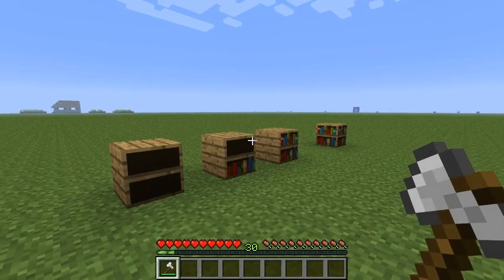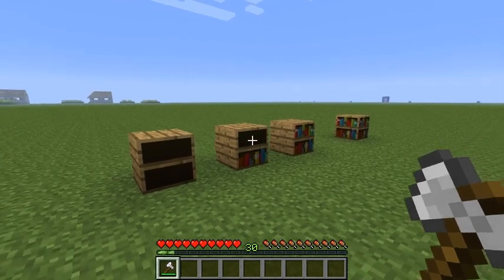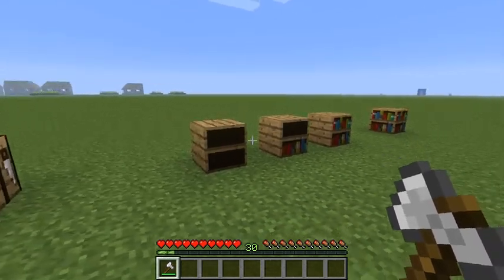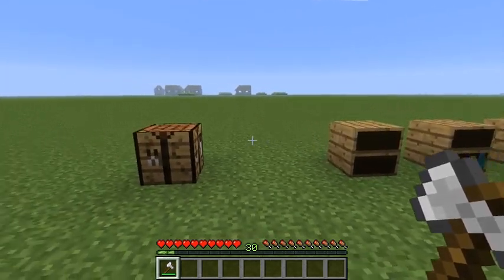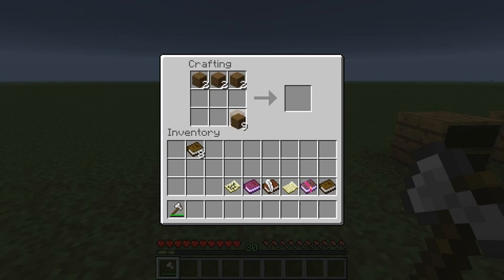Hello guys, this is MTND. Ever since the bookshelf introduction, we wanted them to have some functionality, at least like a book container. I tried to implement that using a mod. The mod I made will add one block in the game that is called the bookshelf, and it can be crafted like the old bookshelves but without the books.